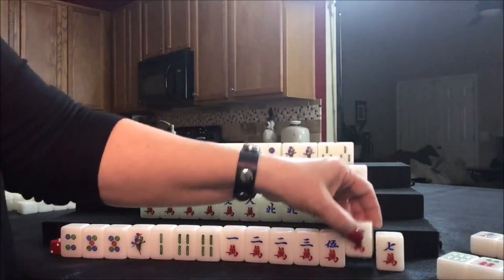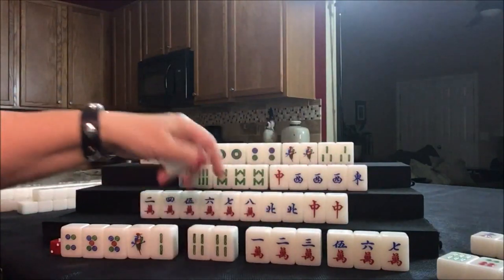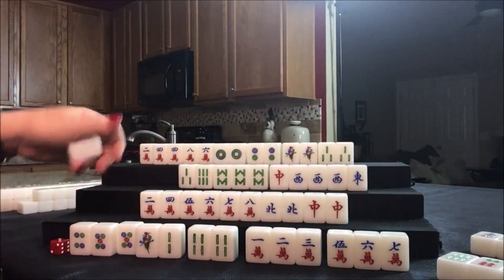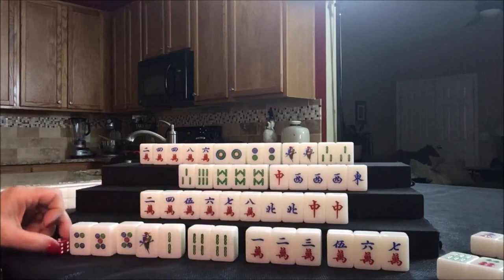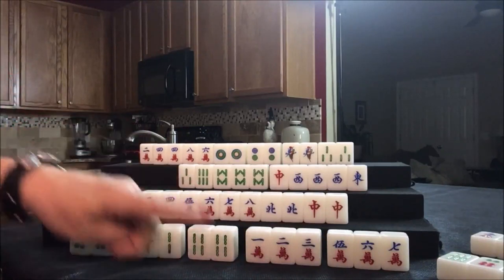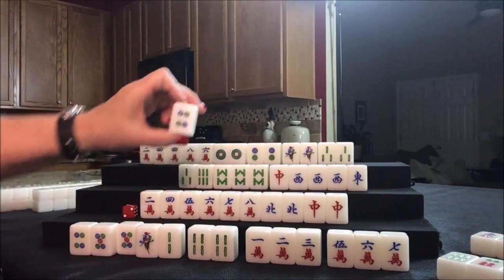There's a chow now — chow, potential chow, potential chow. Let's throw the two crack. We'll see if we can get them to an all chow hand with no flowers — that would be two fawn. Two crack nobody can take, so we're going to draw for south — four dot. Nobody can take a four dot. We're going to draw for west — five dot. We can discard that.